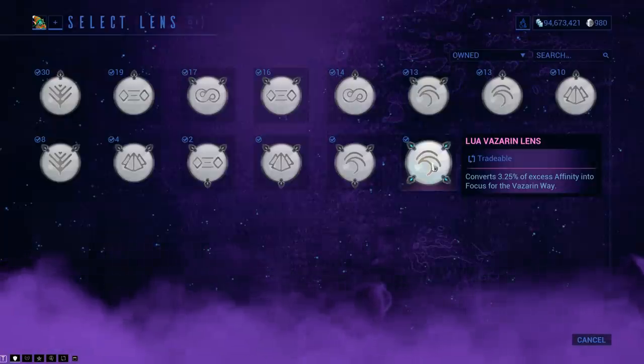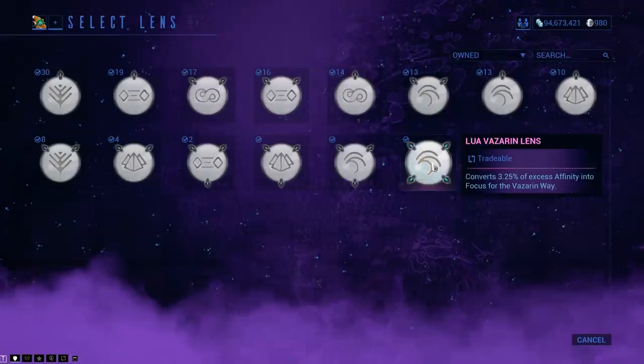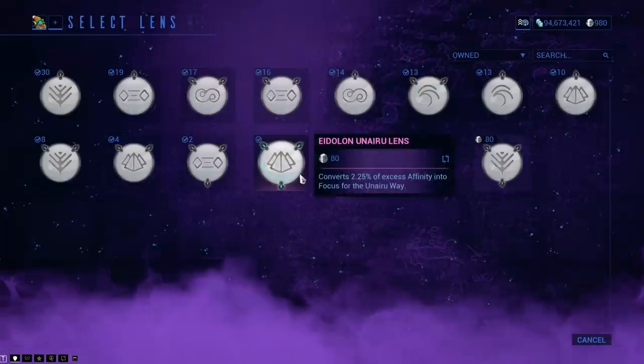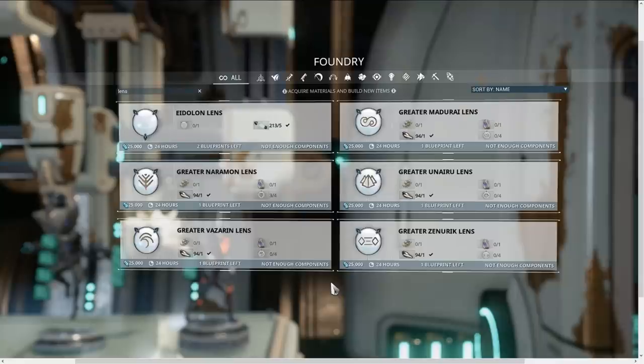The Lua lens is only available from the disruption mission on Lua, comes as a blueprint, and you need to put a greater or even an Eidolon lens into it. The Eidolon lens - I had to borrow this because I don't have any Eidolon lens blueprints - you get from bounties in Cetus, obviously Eidolon-based, and they need greater lenses in them to be able to build.